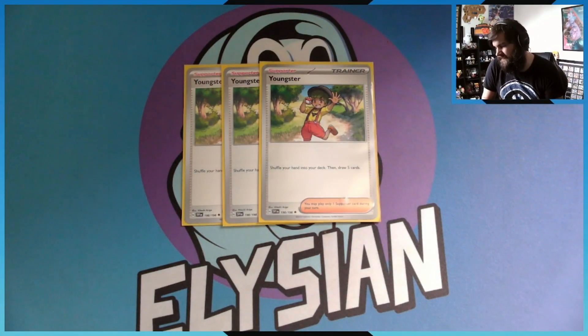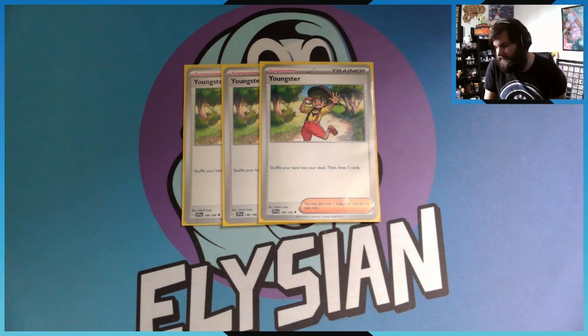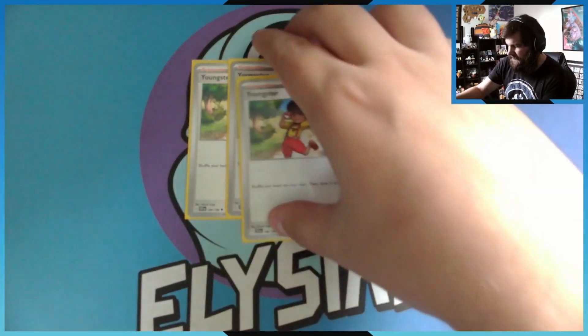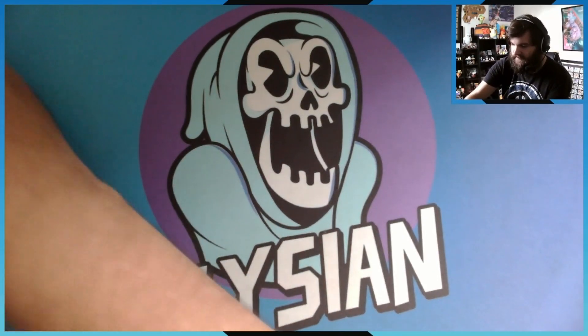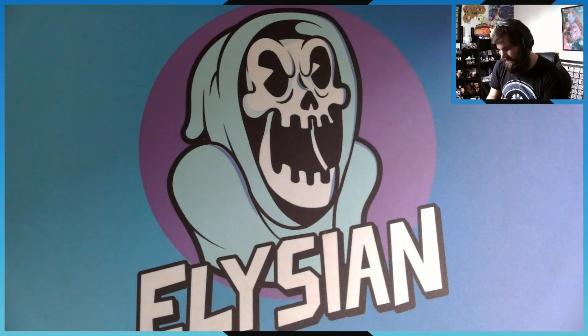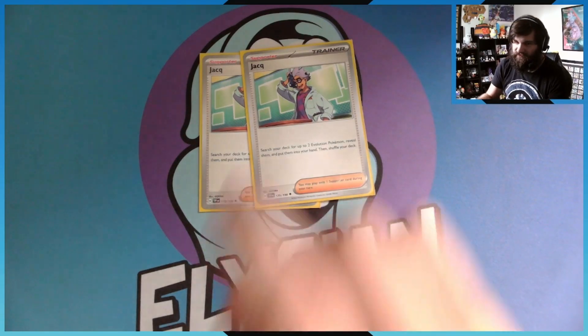That's why I run three Youngster. Youngster lets you shuffle your hand into your deck and draw five — it's similar to Sonia. I run three because I prefer shuffling my hand back into the deck and drawing five. Sure, I'm not drawing seven, but drawing five is still better than drawing none.